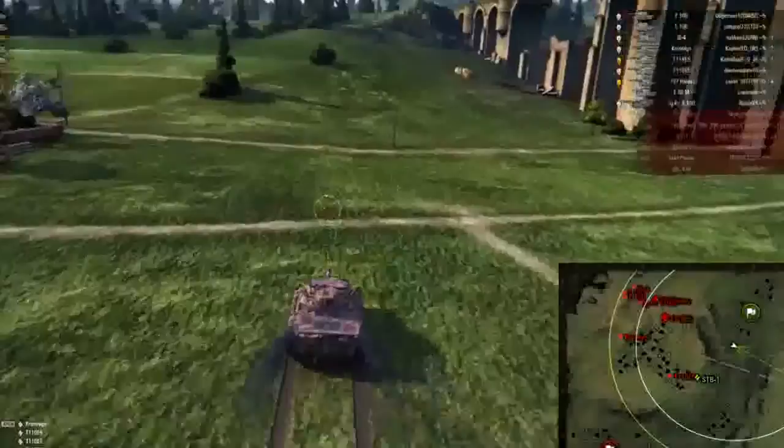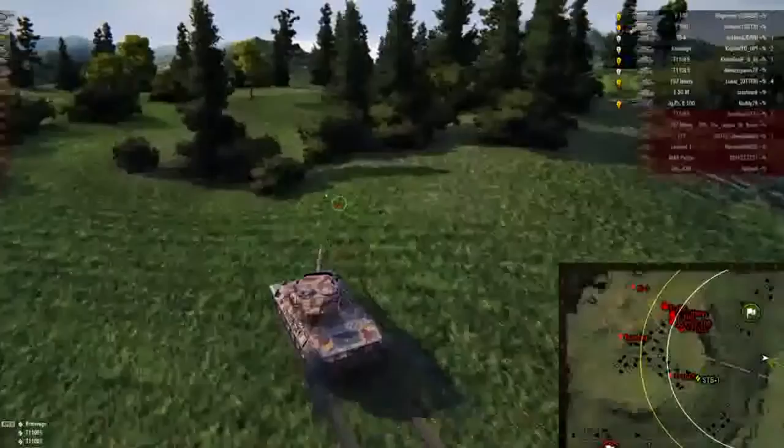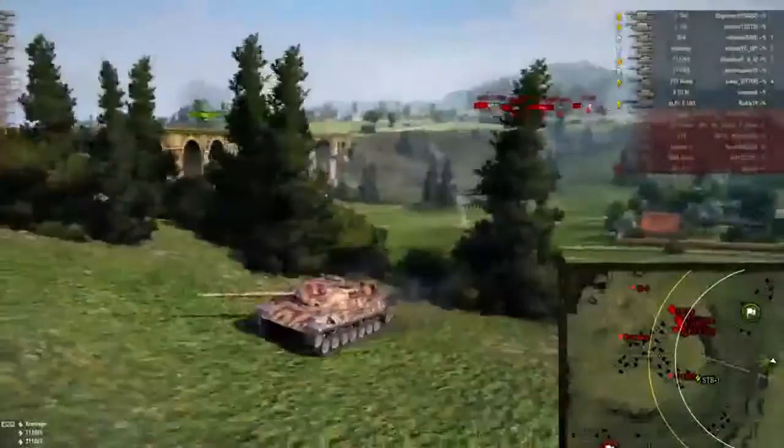This is where the Leopard shines — I'm able to get my distance as quickly as possible, because if I'm caught out in the open with tanks like the E100, the Jagdtiger E100, the T57 Heavy, any of those, they're just going to completely destroy me. So I need to get behind some of these bushes and keep my distance.